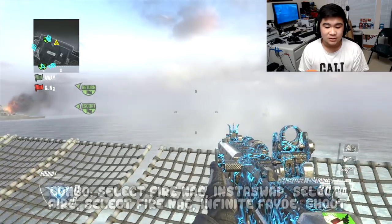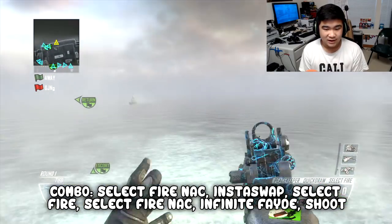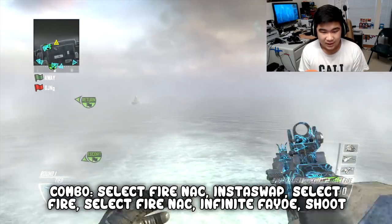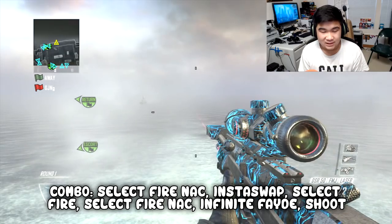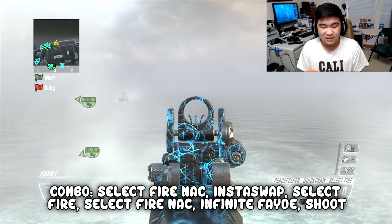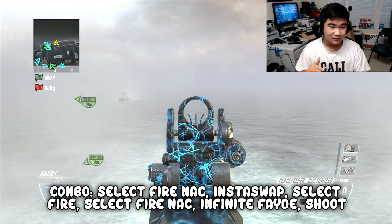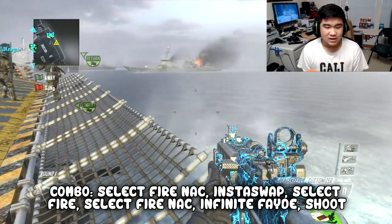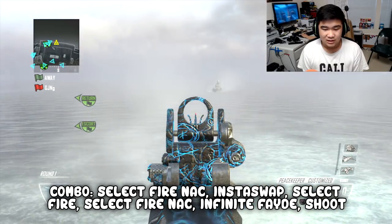What you want to do is go to your trick shot spot. Make sure you have your gun on burst and select fire. That's the select fire neck basically — you zoom in, make sure it's on select burst mode, and you want to press Y and then left on the d-pad. So Y first, then left on the d-pad. Let's show you guys the combo: you zoom in and then do the select fire neck.